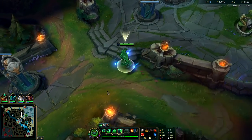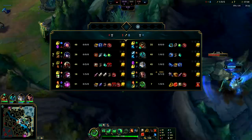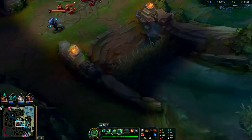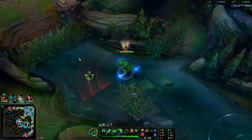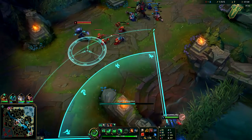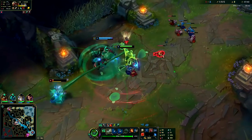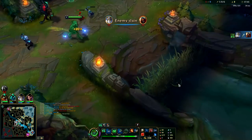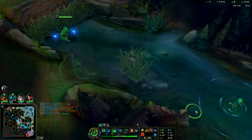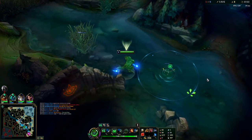Draven's still bot side — I can run mid. Zed is pretty far behind; we can punish that. Zed's up — I'm going to use Oracle Lens, checking three bushes in just a few seconds. I E-Q him, knock him against the minion, and he's dead. As you can see, the tether range after you land your Q — even though Zed was a mile away — the tether range is much longer than the Q's range itself.